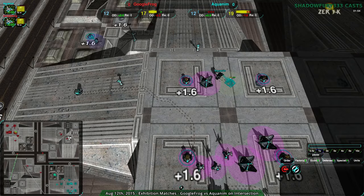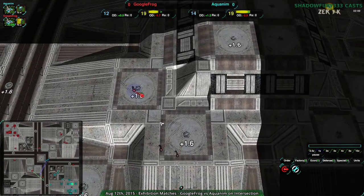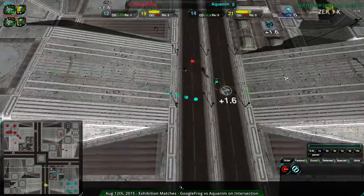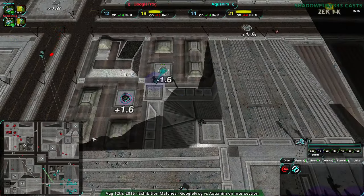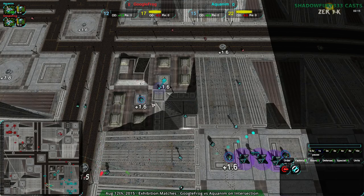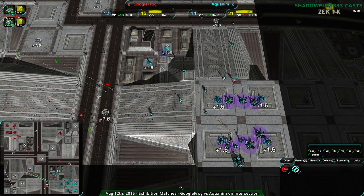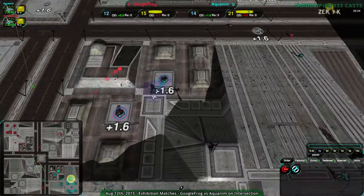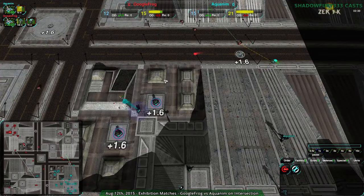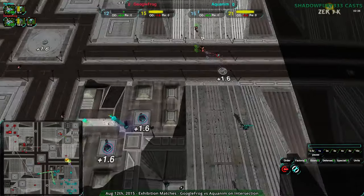GoogleFrog is going to be able to get an extra 4.8 metal from this area alone, regardless of overdrive — about 1.8 extra metal. I'm not sure if Aquanim is aware of this. They've gone for a much more defensive, clustered-in metal extractor setup, which will give them a slight early advantage — it'll come up faster. Aquanim figures it's close enough to their main base to defend if needed. This means Aquanim does have a slight economic advantage right away, but whether it translates will come down to the next couple of fights.